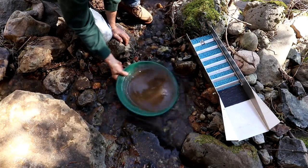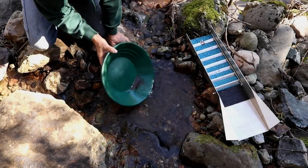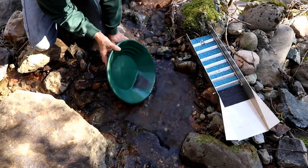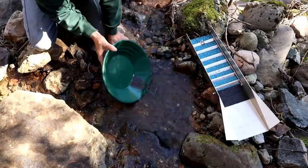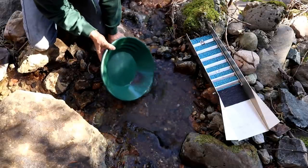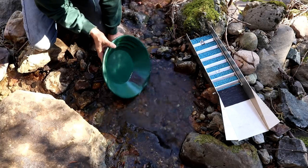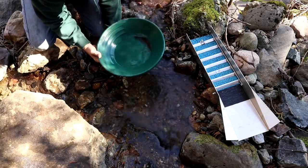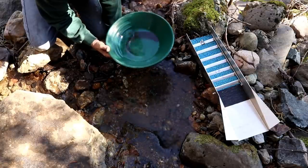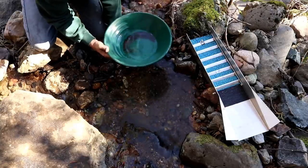Now we'll pan this out and see how we did. We're getting down to nothing but black sand — we've got quite a bit of black sand. I haven't seen any gold yet though. Let's take a look. Oh, I see one little piece — there's two — we've got a little bit of gold in there.